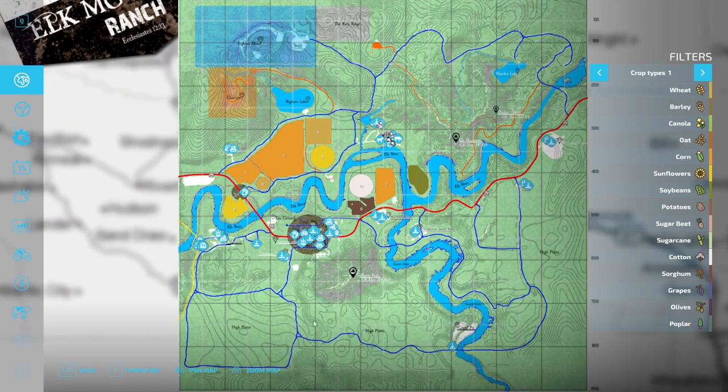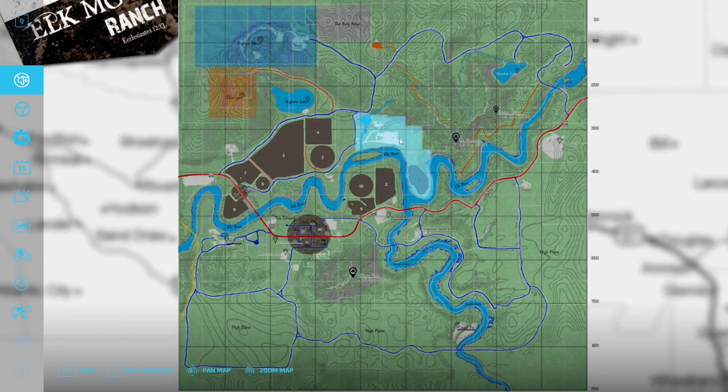When we go down to the high plains we'll see whether those elevation points are as substantial and whether you can do more things there. If we flip to farmland mode, we have field 1 and some additional space. The other unique features on the map include Burn Ridge, Bighorn Mine, Clear Cut Area, Bighorn Lake, and a gravel pit down here — just all kinds of things to identify and explore.